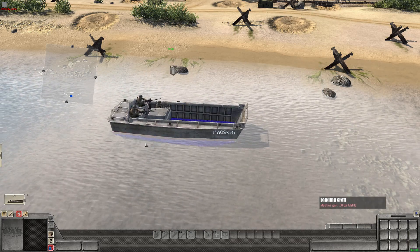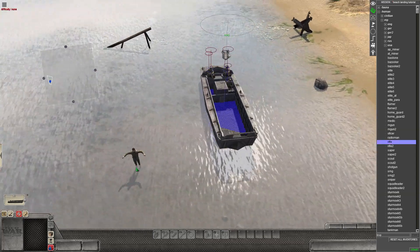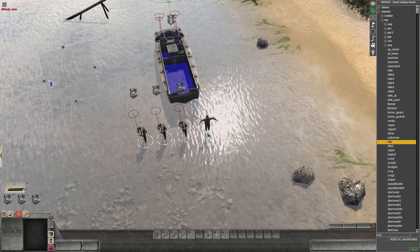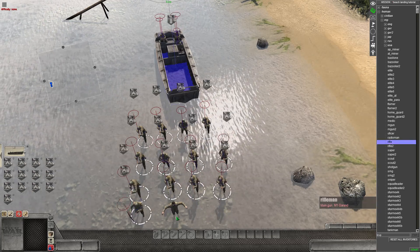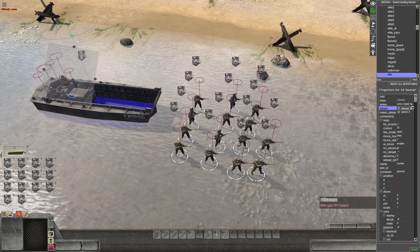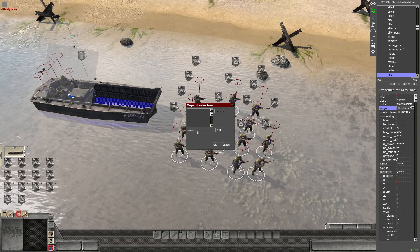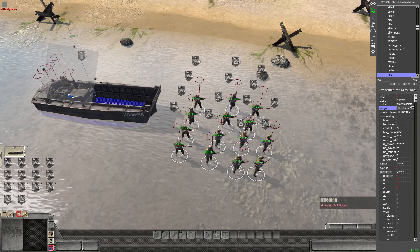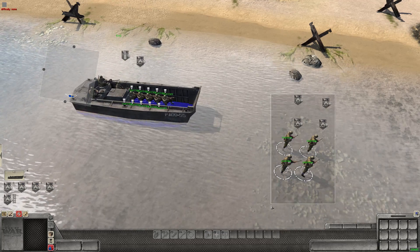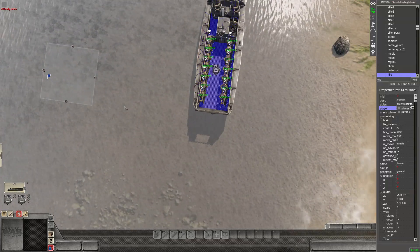We don't want the crew to leave the boat later on, so we don't give them any tags. This particular landing craft in vanilla Assault Squad 2 takes 14 soldiers, so place those down and make sure they're all player zero. These 14 soldiers we're going to give a tag — pressing U, going to Tags, we'll give them the tag "marines". Then we load them into the boat — the first section goes in, then you put the last lot in.